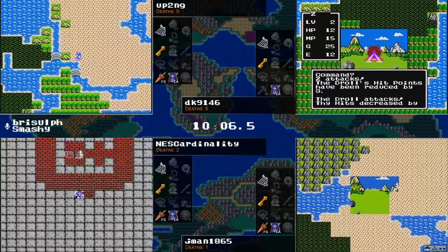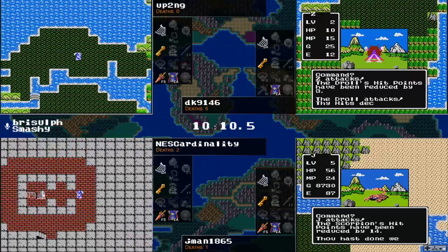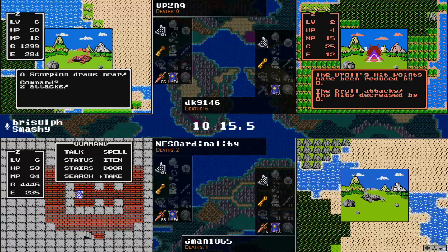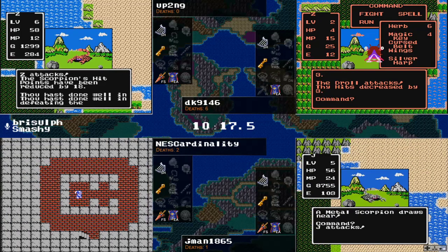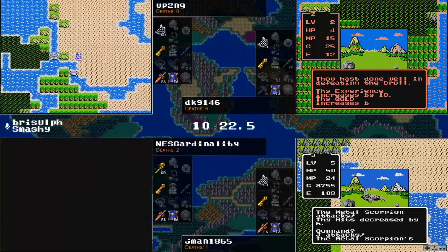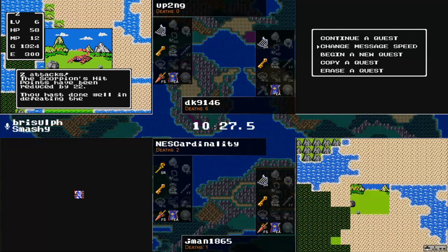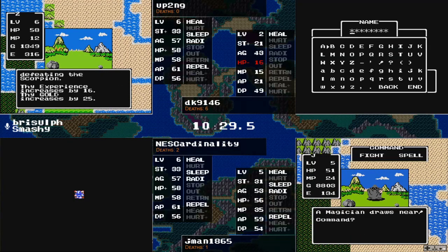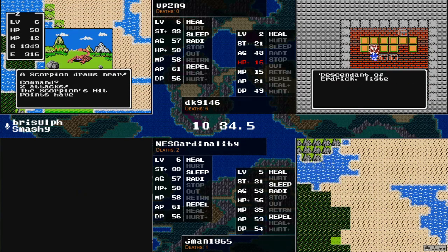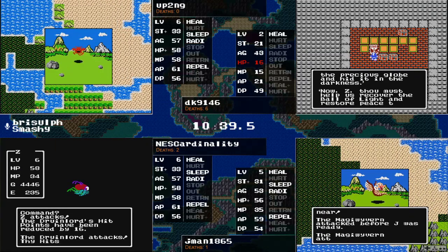It is a fair fight, and with Heal it should be possible. Two caves for NEScardinality — cave number one is the Staff half of Rain Cave. That's the one you honestly want to see as soon as possible. Now having the silver heart being a freebie in Coal, all of our racers will not have to hunt for it later. It looks like DK might be just restarting — going to grind that flame sword. NEScardinality has found a cave, looks to be Garen's Grave.